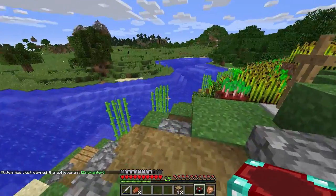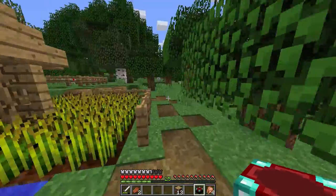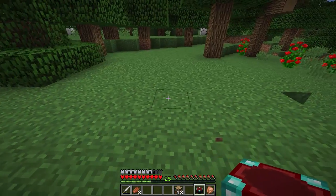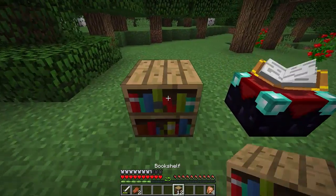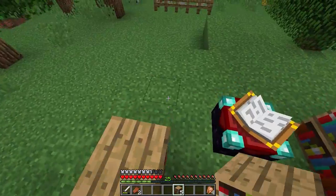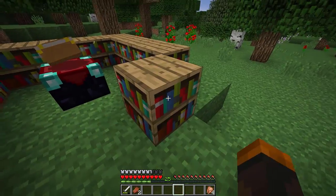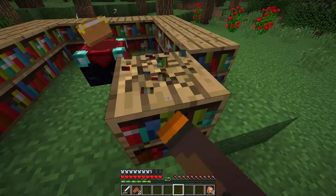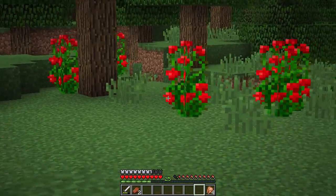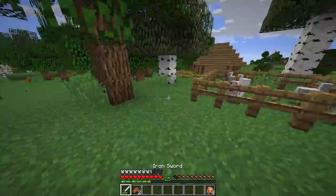Looking good so far. We're going to put this enchantment table temporarily somewhere around here — kind of a flat little area. We'll just put it right over here for now. Let's put our bookshelves all around here. I don't know exactly how many are going to be enough for a full layer, but we want to do as many enchants as possible. We need at least one more to close it all in, but this is enough for now, so let's start enchanting.